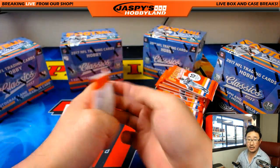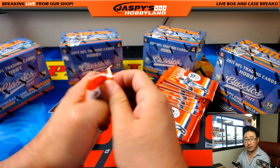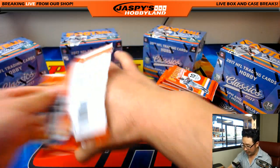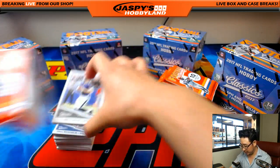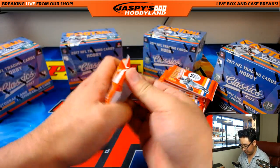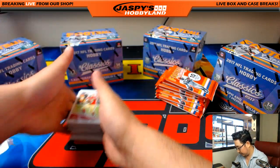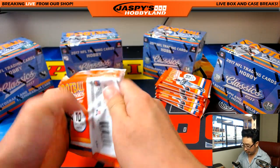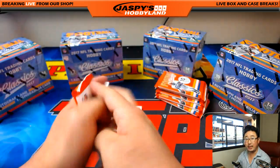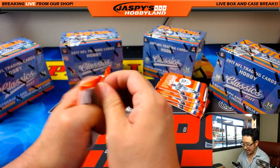Guardians of the Galaxy two-box break, and a two-box random pack break coming up after this. And then I believe another five-box random division break of Classics football — brand new release, just came out today. Along with Guardians of the Galaxy, that also came out today. A lot of new releases here. Each division is $49.99.